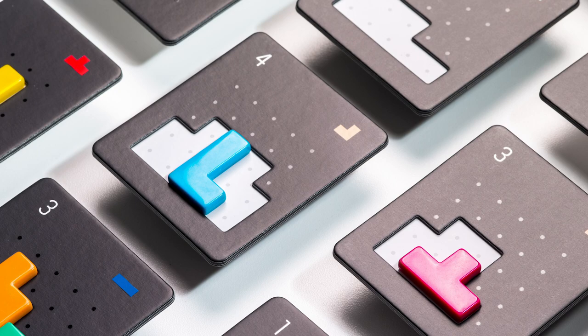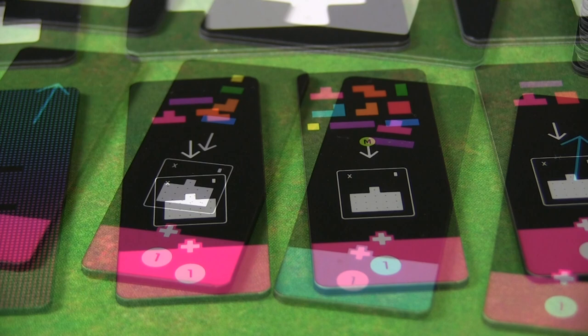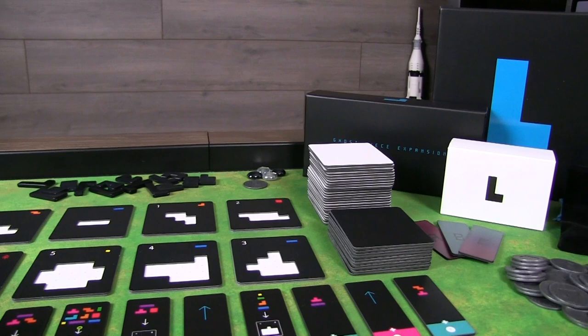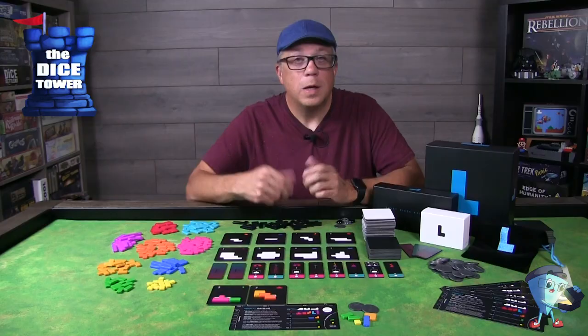This new Finesse expansion brings extra strategic depth to Project L through an addition of goals, which requires each player to fulfill different conditions to get more points during the game. Completing your goals may require making compromises in your strategy or deviating from it altogether, allowing new ways to play Project L. When you play with Finesse, you will have more possible options for scoring points while keeping the same fast gameplay of the base game.